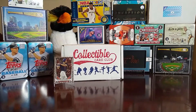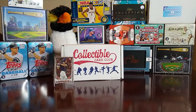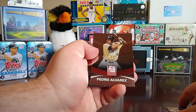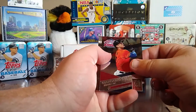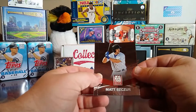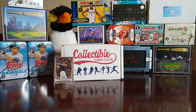Now we move to the 2015 Elite Extra Edition. We start off with a Nolan Arenado, Pedro Alvarez — that's out of Vanderbilt so that's his college card — then an All-Star Salute of Giancarlo Stanton, a Max Scherzer, that's a rookie card, and a Joc Pederson.